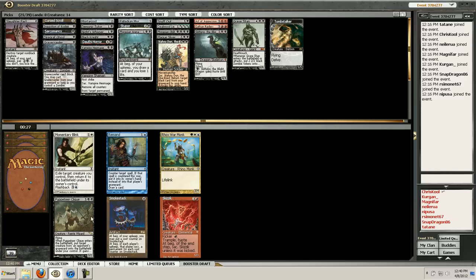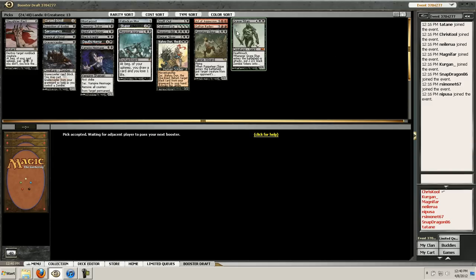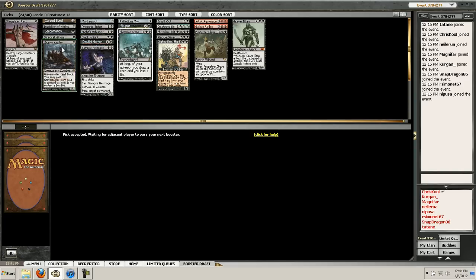Okay, we get Puppeteer Clique back for some reason - I like that a lot better than Skithrix. Somehow I ended up with enough playables, so that's good. We have two removal spells, and then a Curse Scroll and a Mortar Pod for pseudo removal spells. Discard is Inquisition and Stupor. Six... the curve is a little weird on this deck.